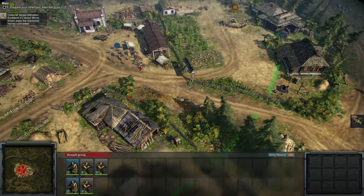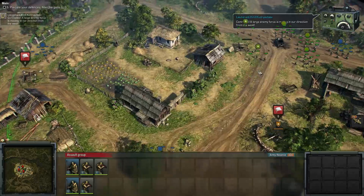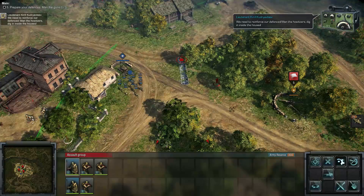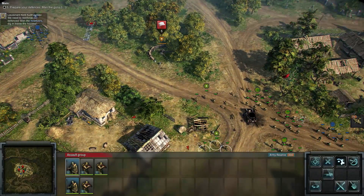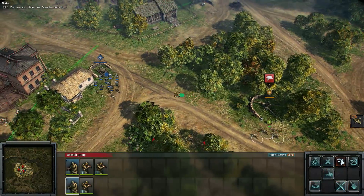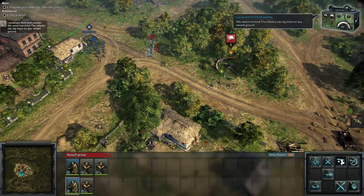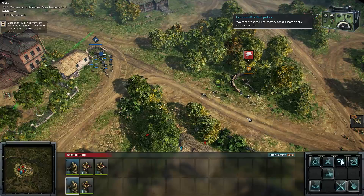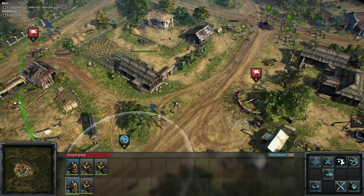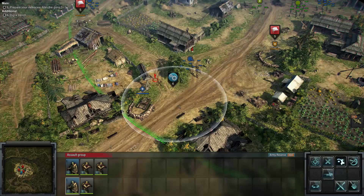Fortify the position — Germans are getting close. Large enemy force moving in from the west, over on the left side. Let's start digging some trenches. We have to dig in the designated area — there you go. Let's set up troops over here and assist our comrades wherever we can.